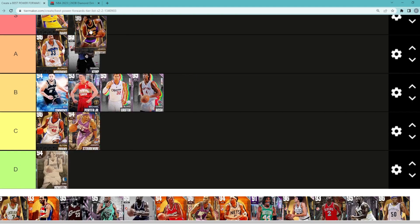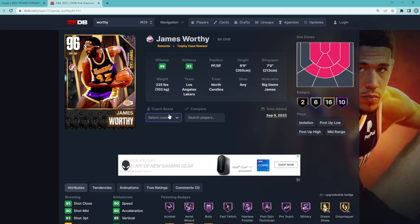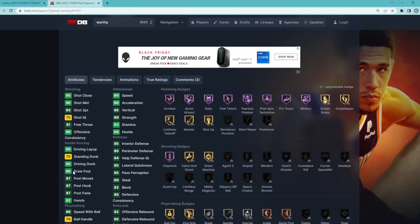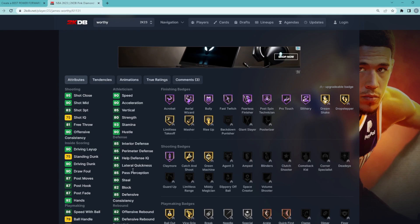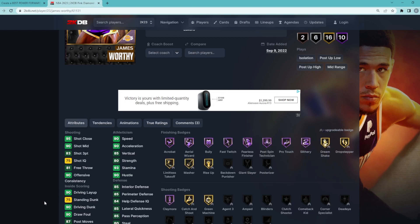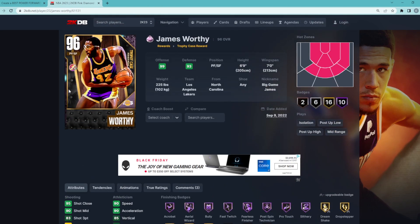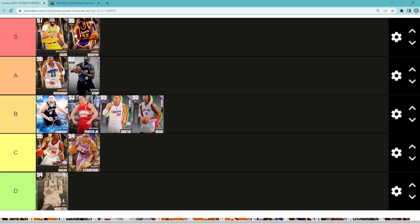Pink Diamond James Worthy is going to be our second S tier power forward — an absolute monster at the power forward spot. He's a super well-rounded card, 6 foot 9 with a 7 foot wingspan. He's an amazing rim runner with a good jump shot — basically just a better Shawn Kemp. Yes, Kemp is better at slashing, but James Worthy is the better defender by far. He's got a better jump shot and is really good shooting threes and taking people off the dribble, definitely being really fast with the ball in his hands.